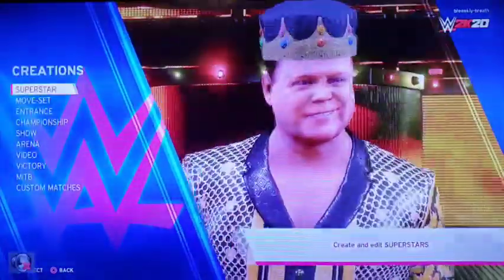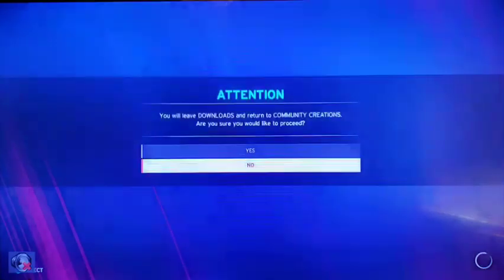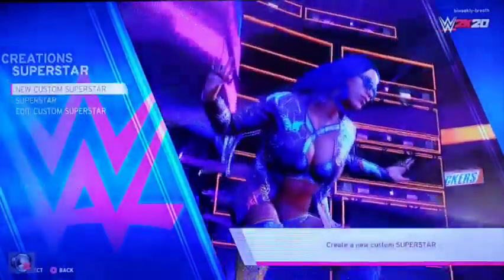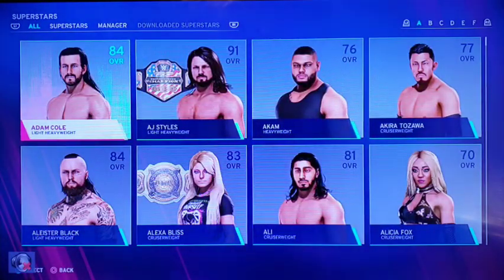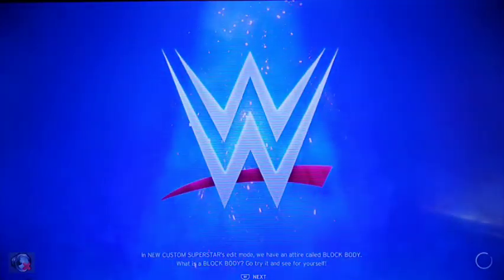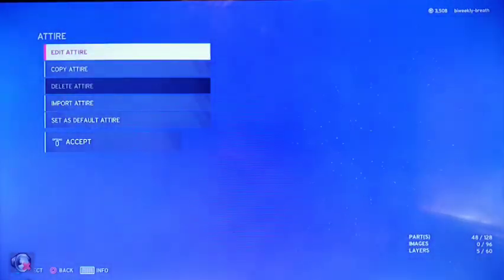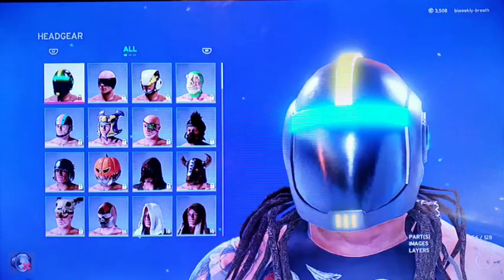You're gonna have to purchase that, but I did it for free so I don't have to purchase anything. I got mine from Community Creations. I'm just gonna try this one experiment first to see if it works - we're gonna go to Superstar, find the Fiend, edit Bray Wyatt and see if I can make him become The Fiend without going into Community Creations. I haven't tried this before.